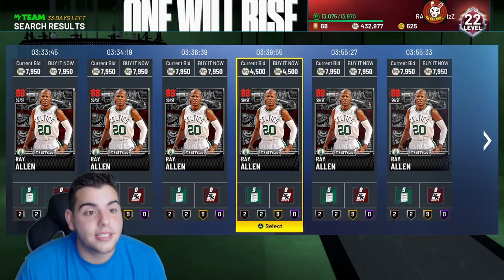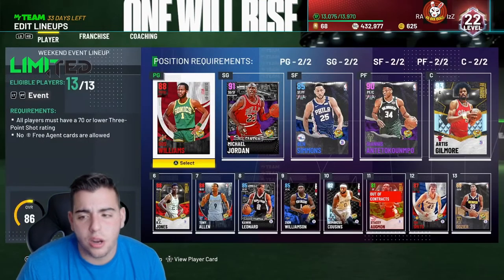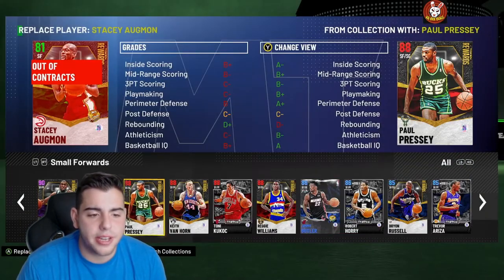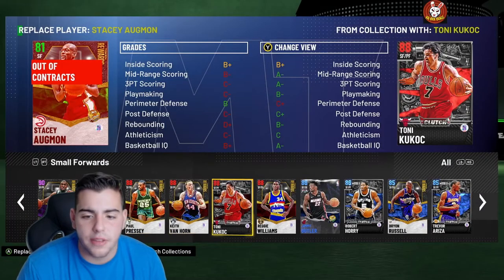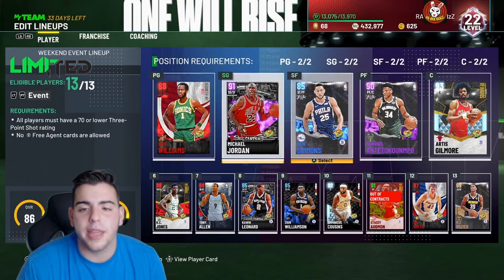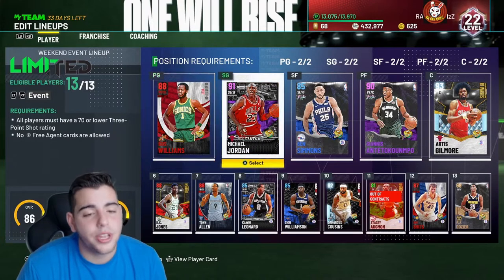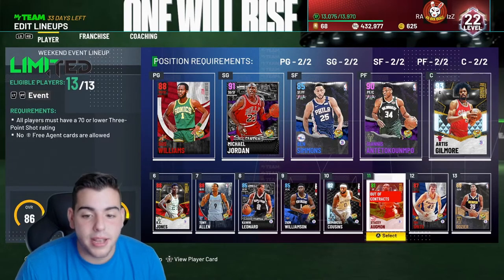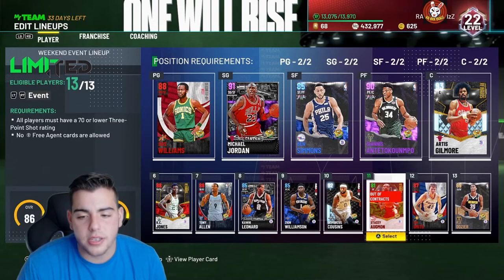The only thing we are missing is Ben Wallace — we could probably get other additions too, just let me know in the comments. The limited squad obviously has a better player than Stacey Augmon, but I don't exactly know who we could get. This is the squad guys — Gus Williams is a must, MJ is a must, Ben Simmons a must, Giannis a must, Artis Gilmore a must. This is the best limited squad in the world. You can also use Kawhi, Zion, DeMarcus Cousins.